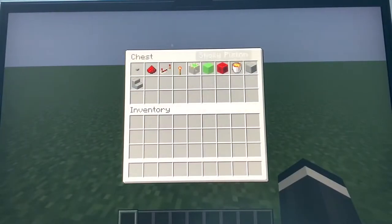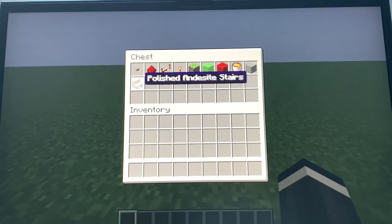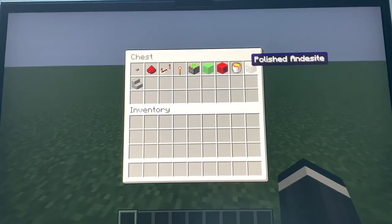Here are all the items you will need: a stone button, redstone dust, repeaters, redstone torches, sticky pistons, slime blocks, redstone blocks, a lava bucket, and a block of your choice that does not burn — don't use wood. And a stair that doesn't burn, so don't use wood.